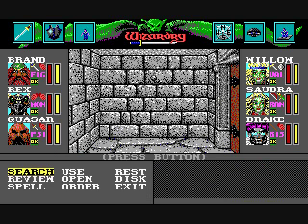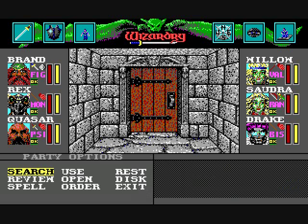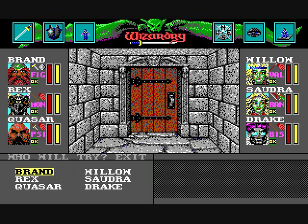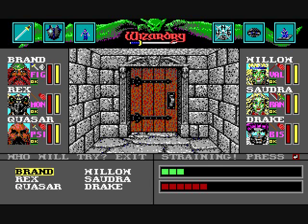You'll come across many locked doors in your journey. There are some different ways of opening them — you can try to pick them if you have a thief type character, or you can try to force them open if you have a lot of strength. This particular door is jammed so we cannot open it no matter how hard we try. And here is a door that we can force open. You can also open some doors by using special keys.